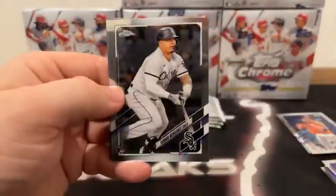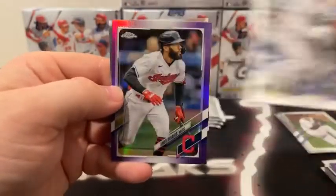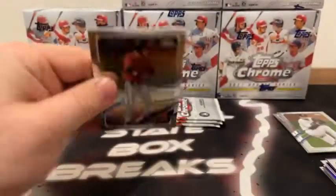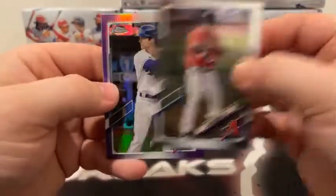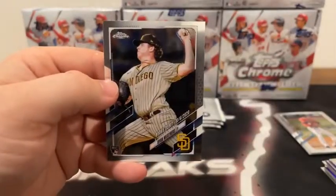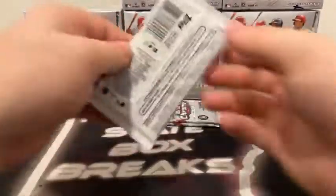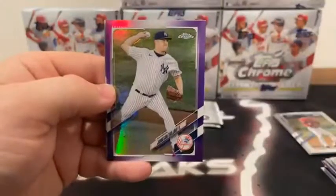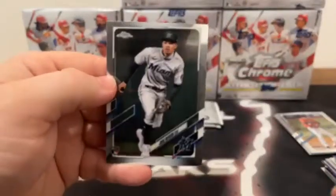Here is Blake Snell for San Diego. We've got a Uriman Mercedes rookie card followed by a purple Ahmed Rosario, and a rookie of Tyler Stevenson for the Cincinnati Reds. Here is Josh Reddick for Arizona — he covers up the purple Andrew Benintendi. We've got a refractor of Xander Bogaerts and a rookie of Ryan Weathers for the San Diego Padres. There is Nick Maton for Philadelphia. Got a Ryan Mountcastle rookie followed by a purple Jamison Tyon, and a base Jose Devers rookie for Miami.